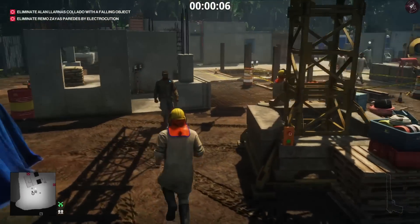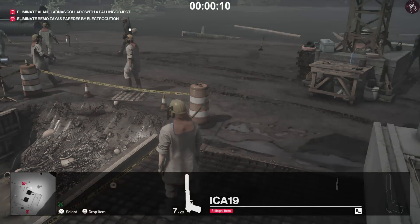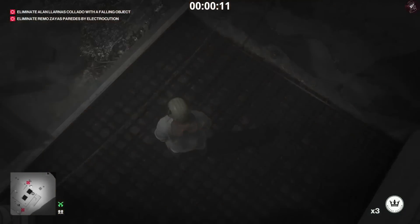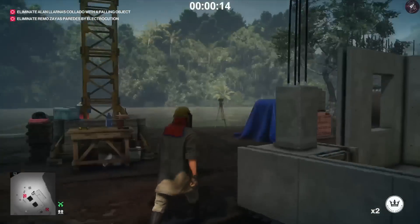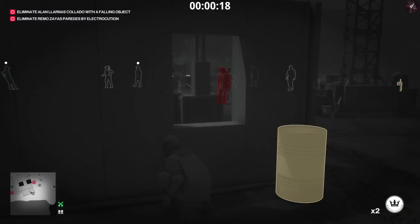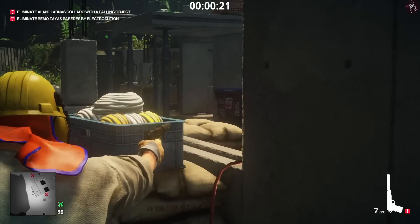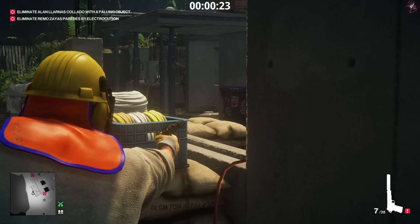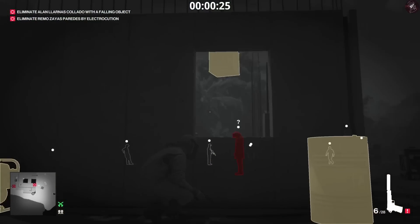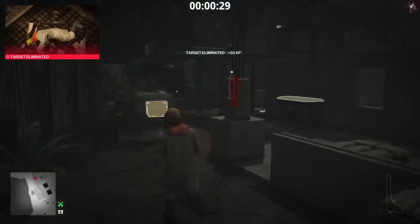From the very start we're going to avoid that one enforcer and the target will be heading towards us. What we're going to do is place a coin next to the skull that's on the floor — the idea is to distract him underneath the crate. While that's happening we're going to shoot that socket over there, which will distract our second target, and then we'll be able to shoot the crate to drop it on the first target's head.